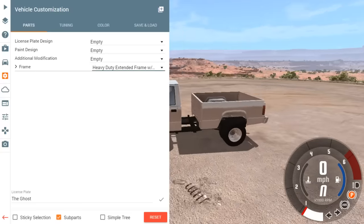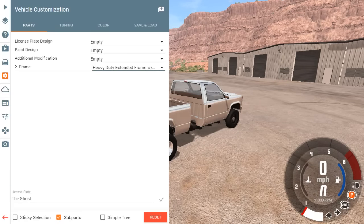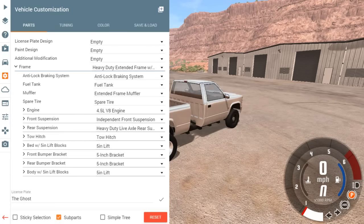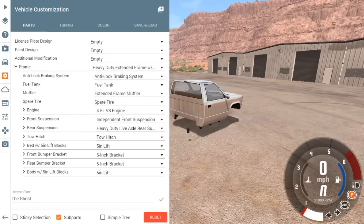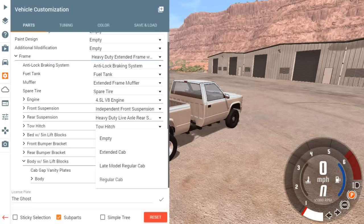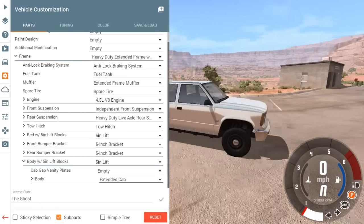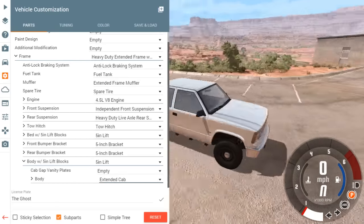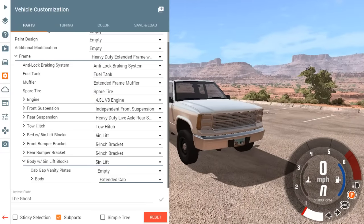Alright, so we do have it lifted with the dually tires but let's fix a few things - get a little drop down bar, extend the muffler. Let's get to body style. We want the extended cab instead of regular cab. Much better - so we got the extended cab.